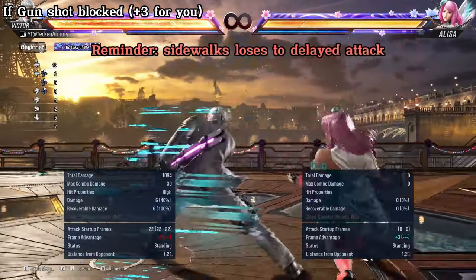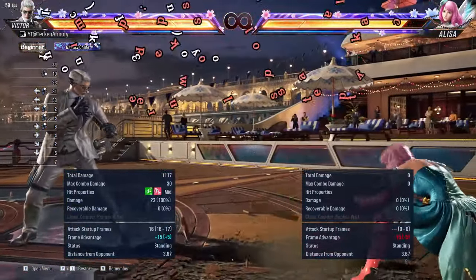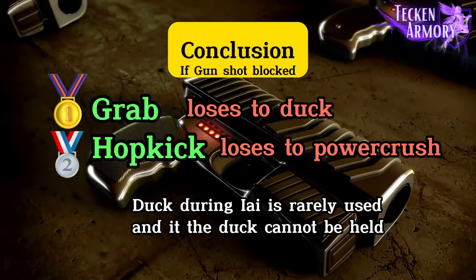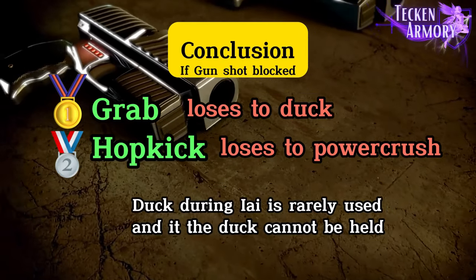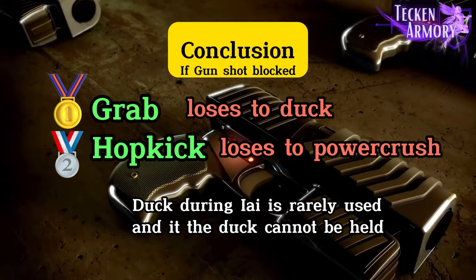Reminder: if Viktor delays his attack, it will hit you while sidewalking. Here is the conclusion regarding gunshot blocked. So you usually want to try grabbing and hop kicking, which loses to only a single option.